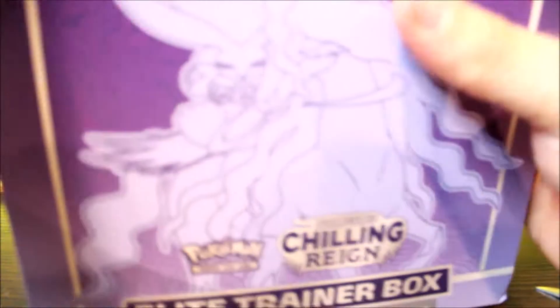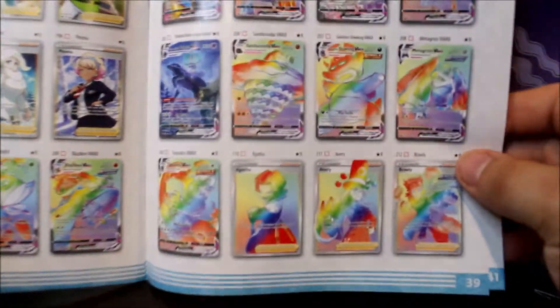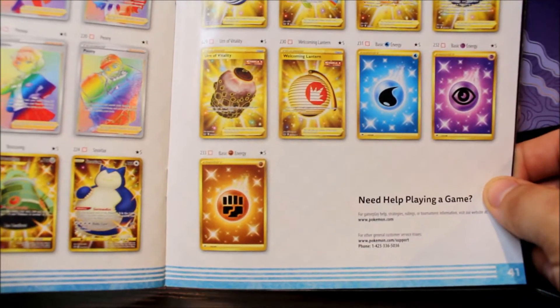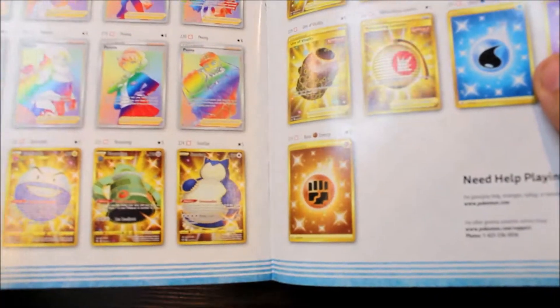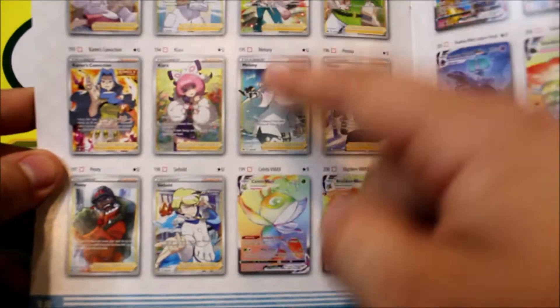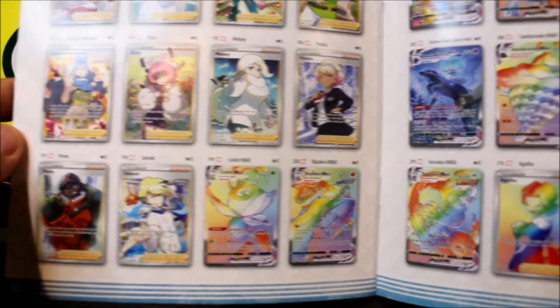I can't quite remember the best cards out of this set, so we'll look at the checklist really quick. As usual with an ETB you get nice little guides. There are a lot of rainbows in here. The gold Snorlax would be a really really good pull, and honestly even the gold Electrode would be awesome. There are only three gold cards so any rainbow pull would be really cool. They're really emphasizing female characters in this set because a lot of people seem to like that.